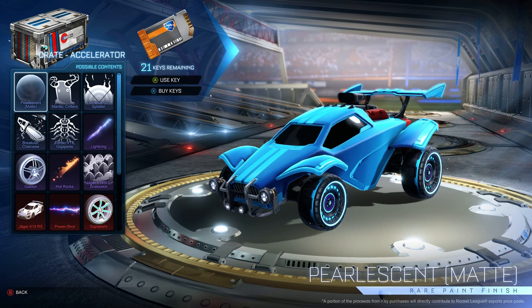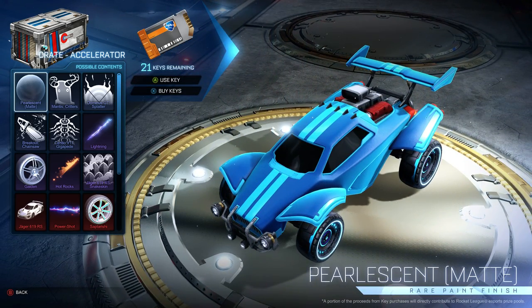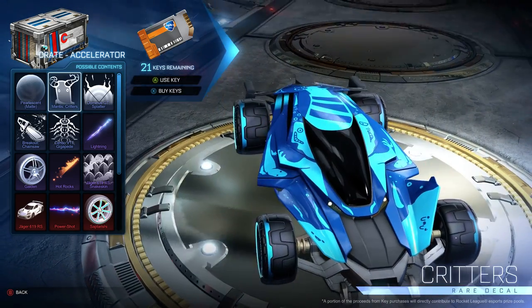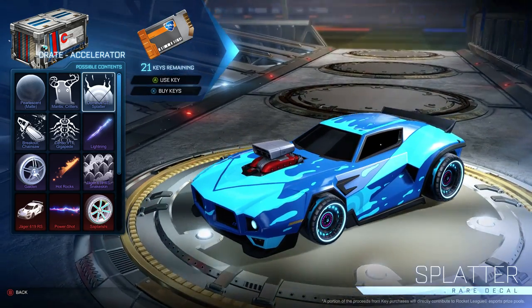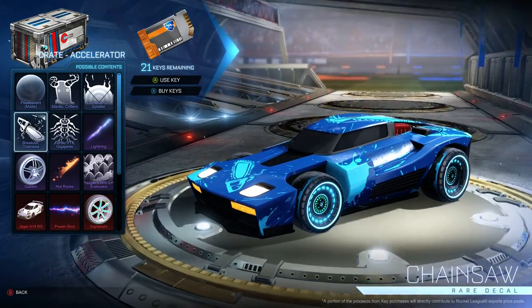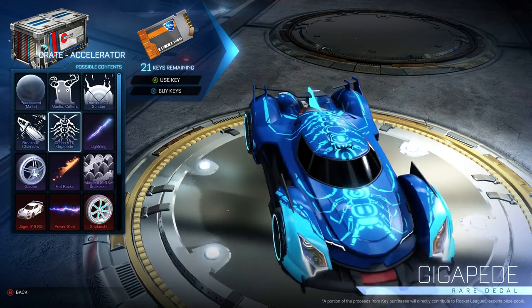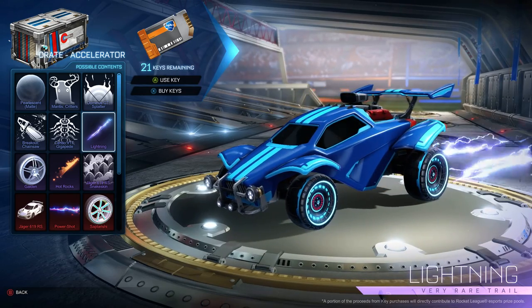Hey guys, just making a quick video to show off the contents of the new Accelerator Crate. We have the pearlescent matte paint finish. We have mantis, critters, dominus, splatter — there's an L in it this time — breakout chainsaw, sentio, gigapede, actually kind of cool, I like it a little bit.